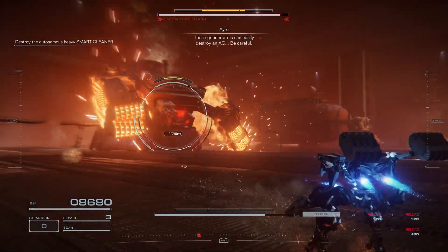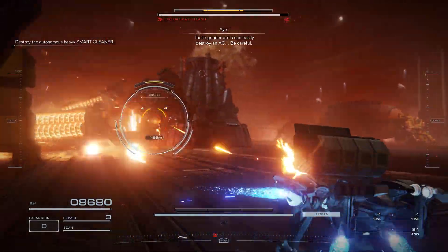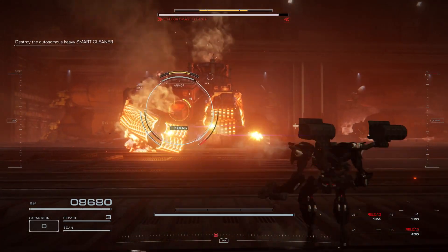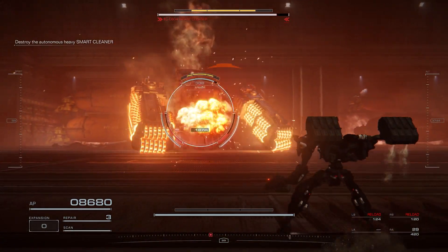For the stab attack: swing to the left arm, dodge right; swing to the right arm, dodge left — but that's only for the stabbing attack. For the sweep attack, I highly recommend you just keep circling around the arena.